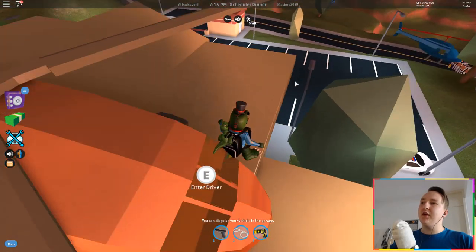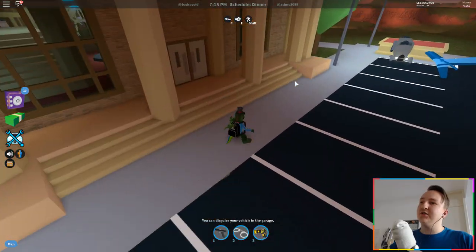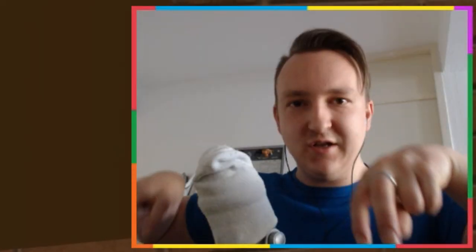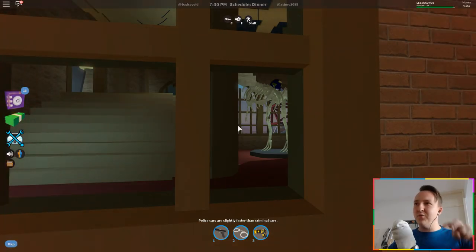I was just looking at the T-Rex and thinking about whether it was scientifically accurate. I know this is Roblox, but it's still a dinosaur. The arms are really long and hanging down — they're like downwards instead of inwards. Like the T-Rex from Jurassic Park has the arms like this downwards, which is wrong. At least that's what people tell me — I'm pretty sure it is.